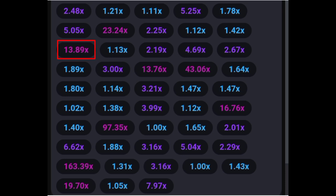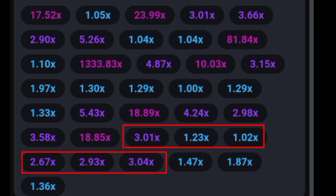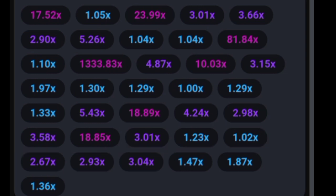For the 13.87x example: if you check the last six games there was no red color, and combining the pink colors in the last five games gives a total up to nine — so we can proceed. Similarly, when 18x appeared, there was no red color in the last six games, and combining all three pink colors gives a total of five, which is less than 10. The next game showed 18x.